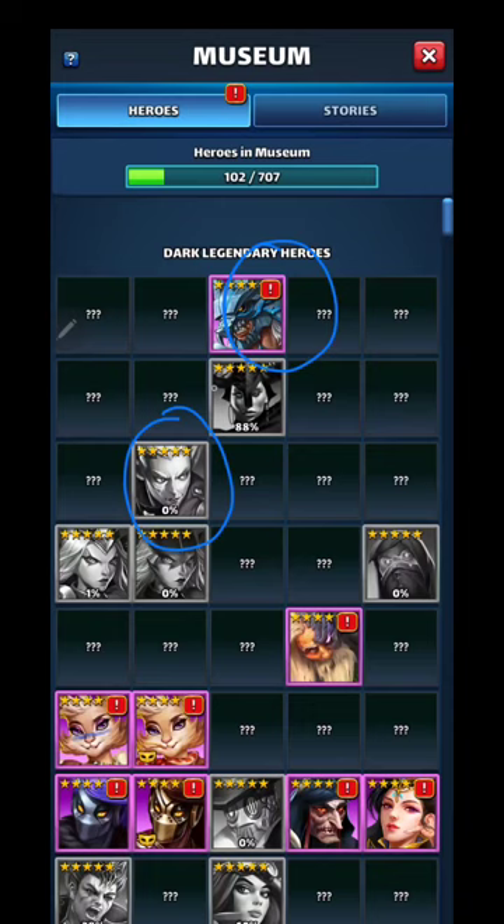The grayed out ones are the ones we have that we haven't leveled up enough to give us gems. For five stars, they were going to give us five gems, but now they're up to 10 gems. That is for the base hero, and if you have a costume — like Hell costume — it'll be 10 for base Hell and another 10 for costume Hell if they're maxed out, or fully ascended as they call it.